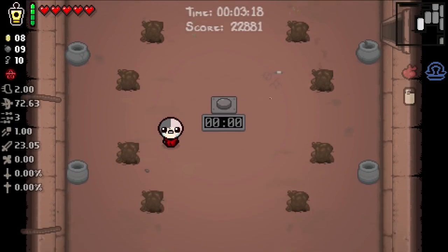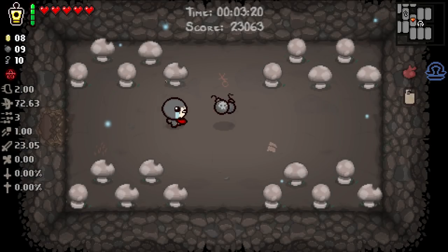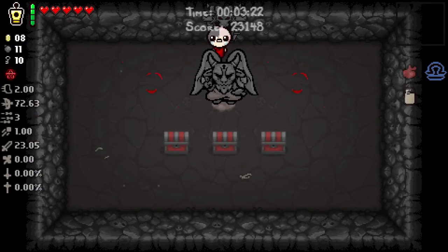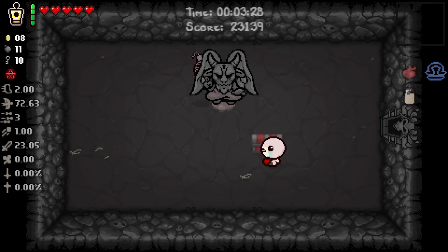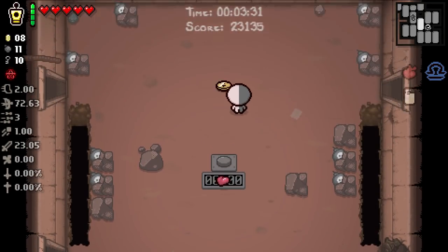There are secret rooms on this floor. I haven't tested what happens if you use Teleport 2.0 to get an error room from here. There's a devil deal. We pop it and it just takes us back to the devil deal - so there is no further error room. This is as far as we can go.